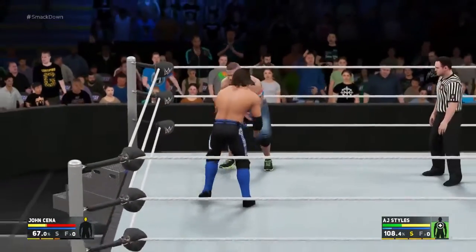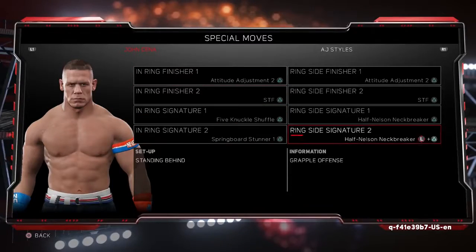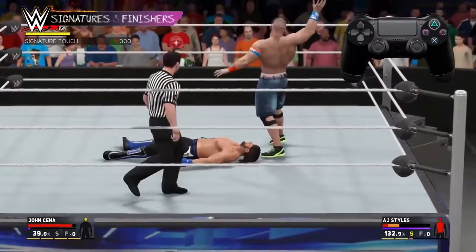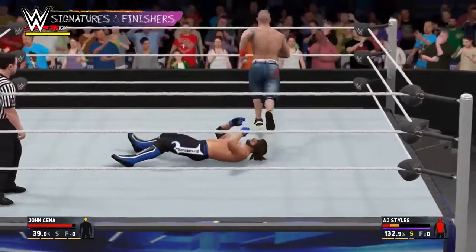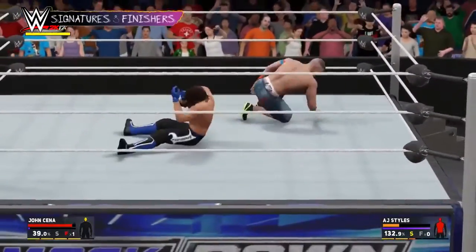Every time you do an attack or reversal you're building up momentum. When you reach 100% momentum you unlock your superstar's signature move, and 150% unlocks a finisher. To perform one of these, press triangle when prompted. Because every superstar is different, you'll want to know what positions your signatures and finishers can be performed from — you can always check this in the pause menu under Special Moves.